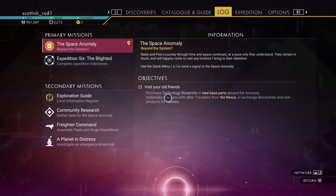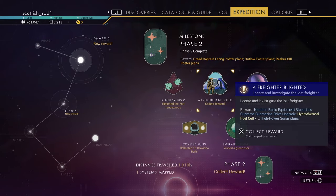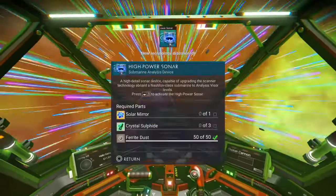The first thing you want to do is pop Afraid of Blighted. And a side note, if you're still in Rendezvous Point 2, stay there for now. But that will give you the Nautiline Chamber and the High Powered Sonar.